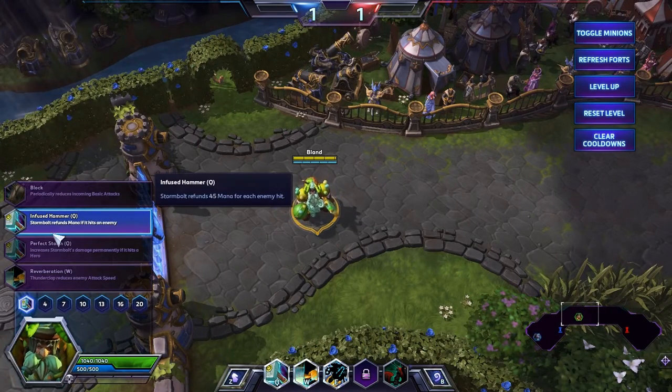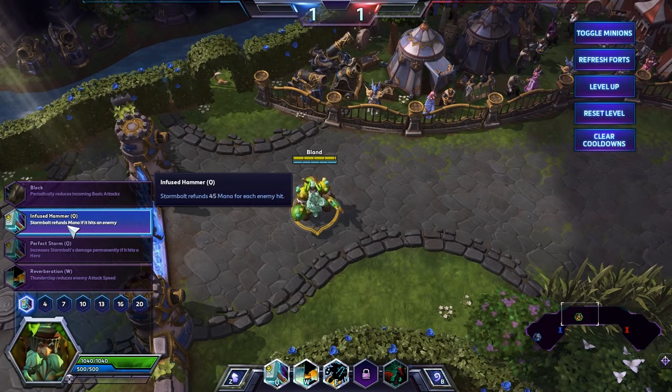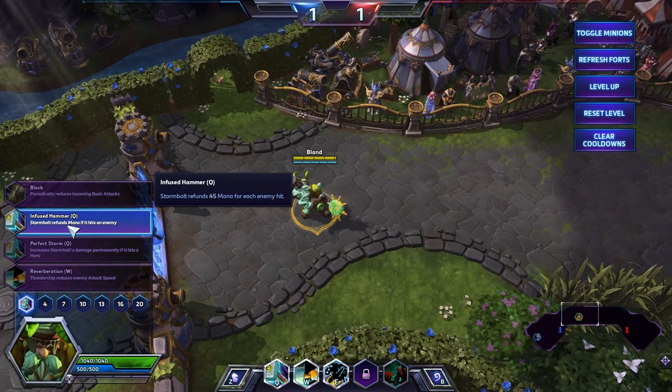So the first talent is Infused Hammer. You won't have to go back and regain mana ever again when you use it.